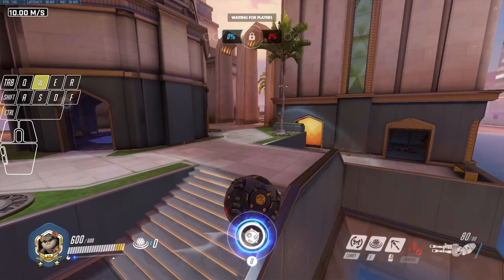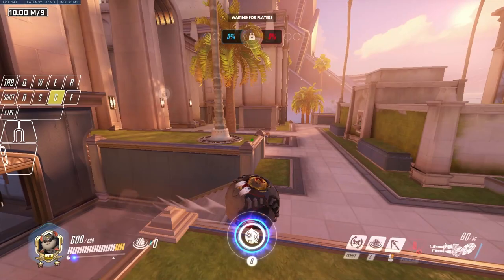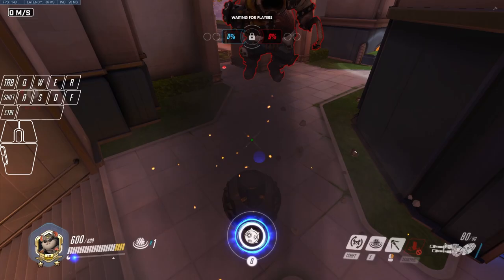Second map, Gardens. You want to roll the coast side and since you're so fast you can most likely get all the way to their choke, hide there, rotate into their spawn, and then roll through them from behind as the teams meet in the middle.